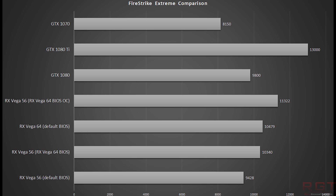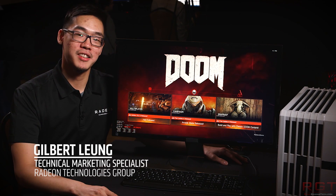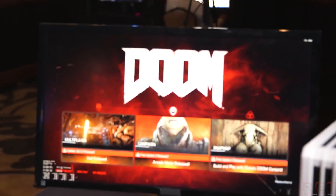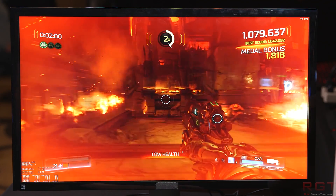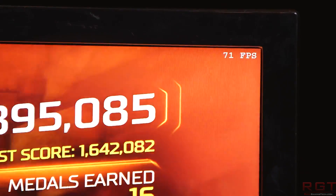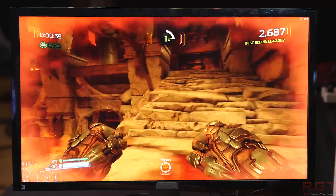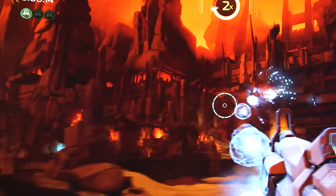What I find rather interesting is why we're getting these performance differences. After all, if you do the maths, shouldn't there be about a 10% difference in performance purely from the compute units — even if they're running at the same clock speed, say 1500 MHz each? Shouldn't there still be a difference in performance? Well, yes and no. It appears there are a couple of reasons behind this.